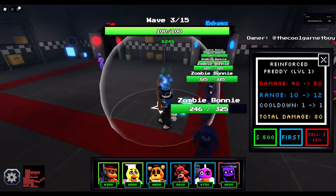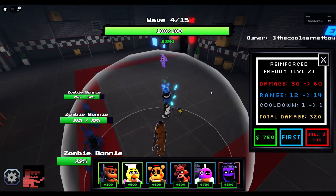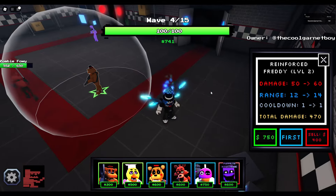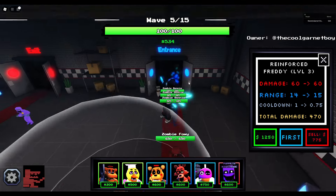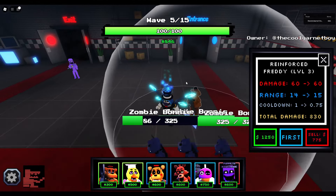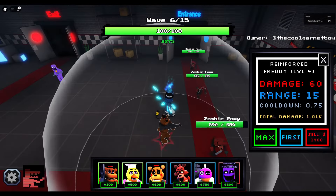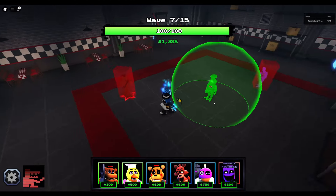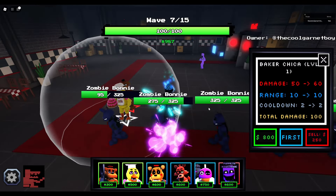We're going to place Reinforced Freddy, and his damage is trash — 40 damage every second with a range of 10. It's not great. Then it's 50 damage every second with 12 range. So yeah, this guy is bad. Then the next upgrade is 60 damage every second with a range of 14 — somewhat decent. The final upgrade is 1,250 and you get 60 damage every 0.05 seconds with a range of 15. Yeah, that's not great.